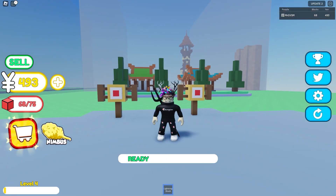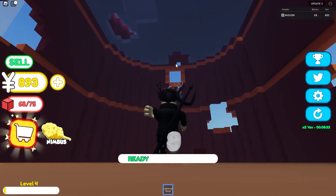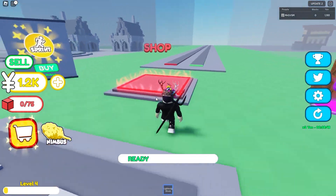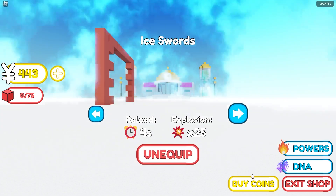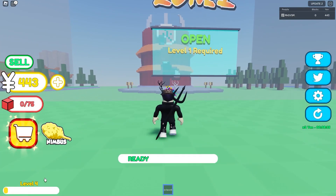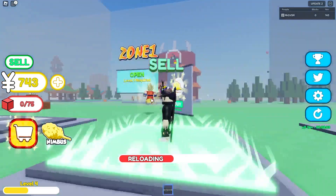Is there codes here? Use code guild20k and we get 2 times yen for 10 minutes almost. I need to go to the shop. We already have max storage, so that's great.